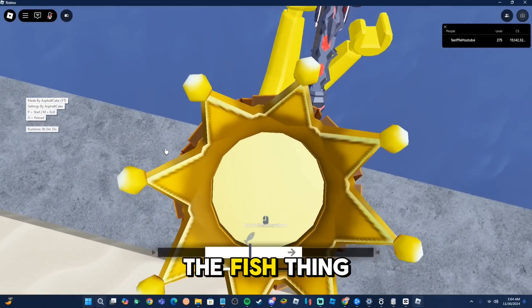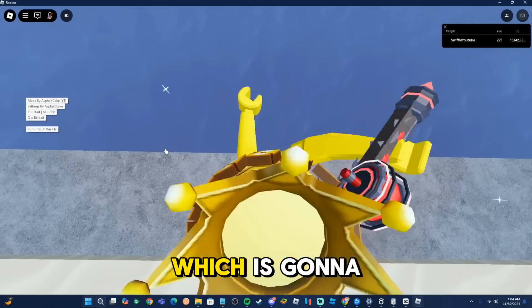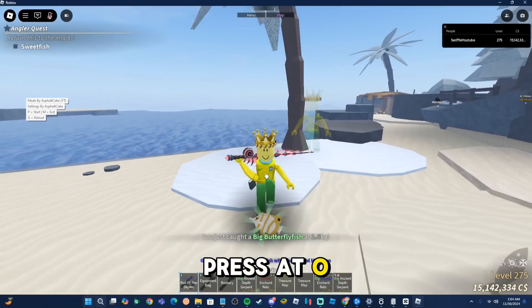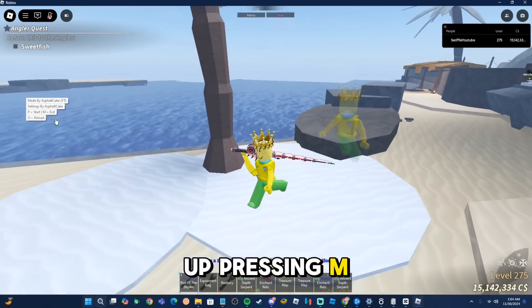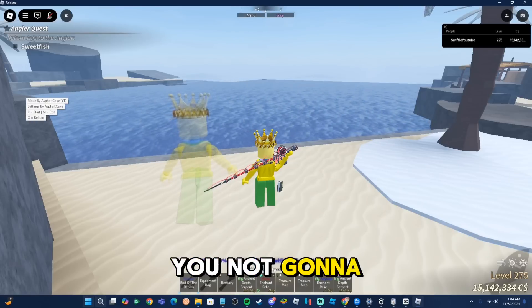To stop the fishing macro, press O — this will reload and restart the script, letting you go back to your camera and sell your fish. If you press M, that will completely exit the script and shut it down entirely — you won't be able to use it anymore without relaunching.